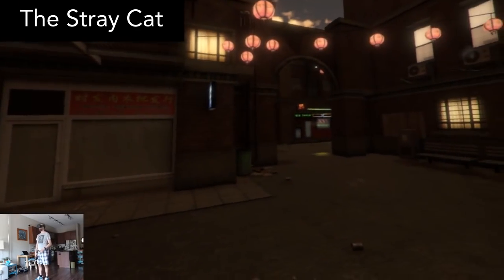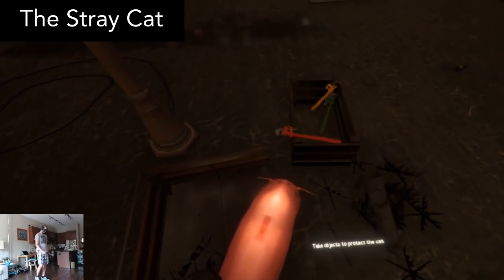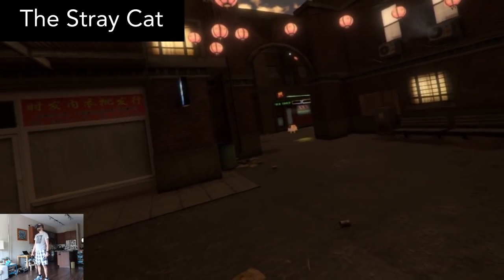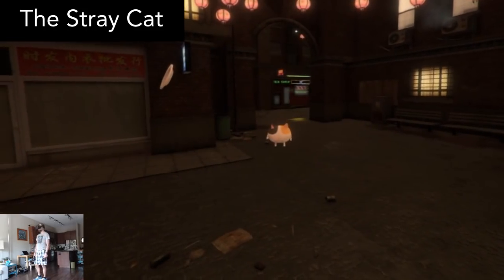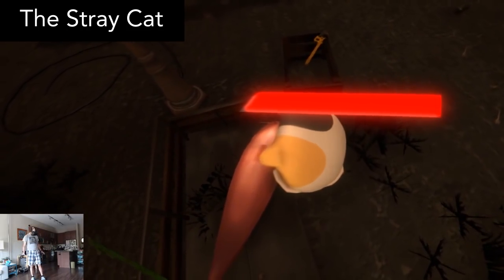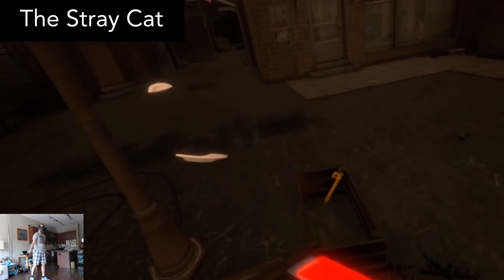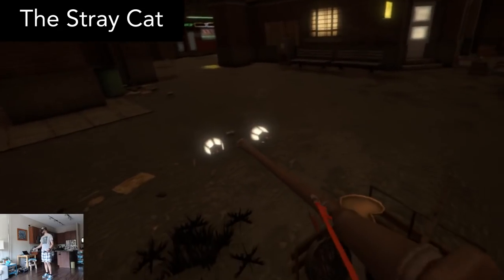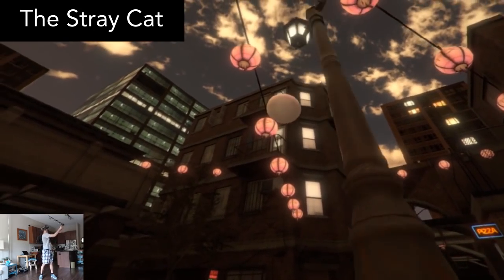The Stray Cat is an interesting one. At first I was confused because the cat makes very strange sounds at the beginning, but after that was over, the game starts to make more sense. The stray cat is eating a fish on the ground, and you need to keep it safe from the random objects being thrown at both of you. At first I was struggling to keep up with everything, but then I realized I could pick up and use the street lamps. And after that, I had a pretty good time. Check this out for something unique and challenging.